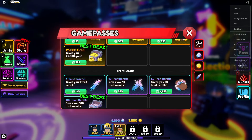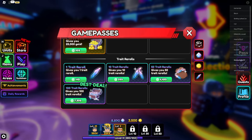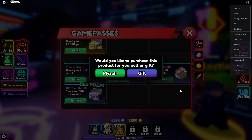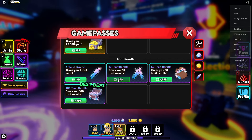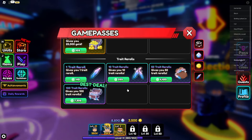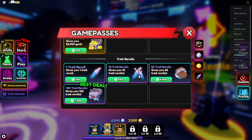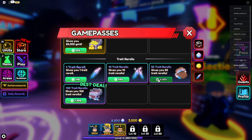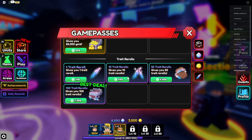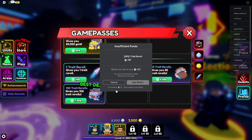Go into Store, then Trade Rolls, and click on every single trade roll. For each one, click on it and then click Cancel — you're not buying anything, just triggering the interaction. Do this for both the regular and the Gift options on every trade roll.